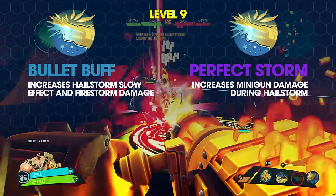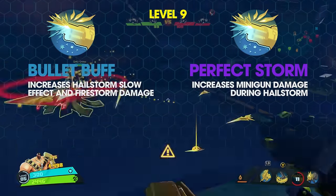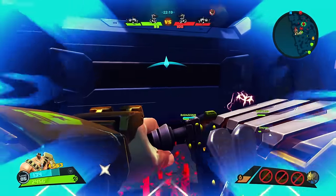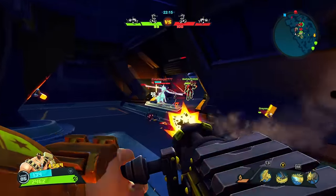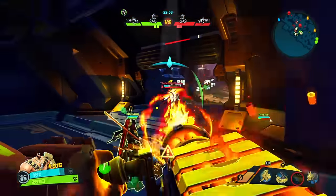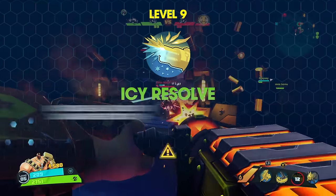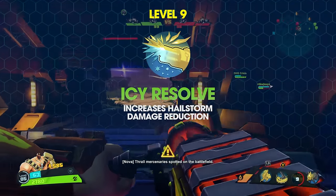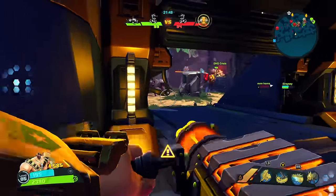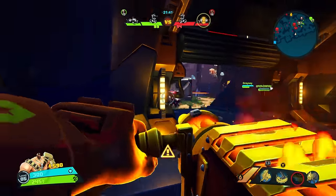Level 9 left option, Bullet Buff, intensifies Hailstorm's slowing effect, further reducing enemy movement speed by 100%. If the Firestorm augment is active, its damage over time effects are lengthened by 2 seconds. Level 9 right option, Perfect Storm, increases weapon damage by 14% during Hailstorm. Perfect Storm offers a straight damage buff that is really hard to pass up. Bullet Buff's slow effect makes it the obvious choice for support, but also attractive for ranged DPS since it doubles Firestorm's damage over time. However, I've found Perfect Storm's buff to make the most sense for ranged DPS. The level 9 mutation, Icy Resolve, unlocked at character rank 5, increases Hailstorm's damage reduction by 25% — a great option for a tank Montana. Personally, I like Bullet Buff more for support.